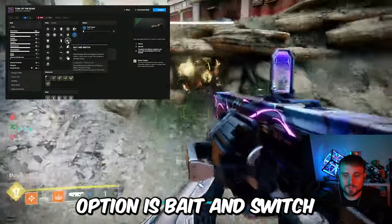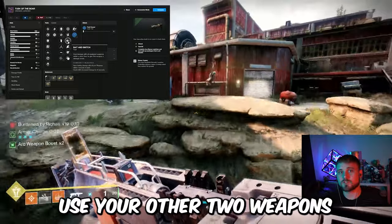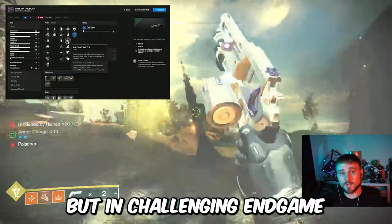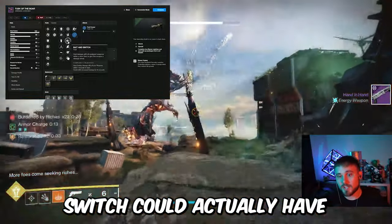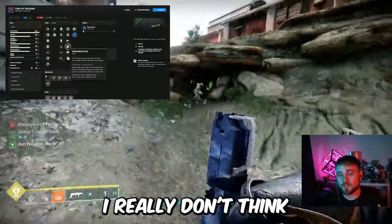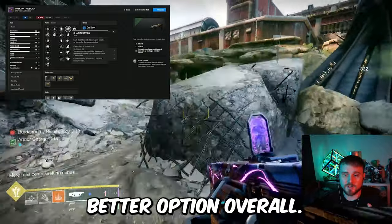The third perk option is Bait and Switch, which gives a massive damage buff to this weapon after dealing damage with your other two weapons. That might seem interesting to some, but usually you don't want to use your other two weapons just to buff your add clear weapon. The Forbearance is so nice because you just swap to it, shoot once, and everything dies. In challenging endgame content where one shot won't clear a room, Bait and Switch could have some application. Next we have Swashbuckler — getting kills with the weapon or melee kills increases damage. I don't think you want to run around getting melee kills with a grenade launcher out. If you're going for a damage perk, you'd probably go Bait and Switch, but Chain Reaction is just the better option overall.